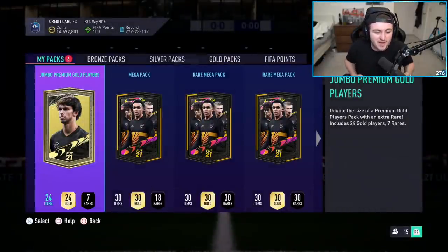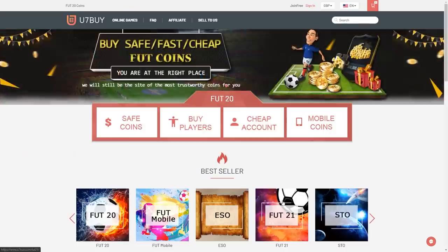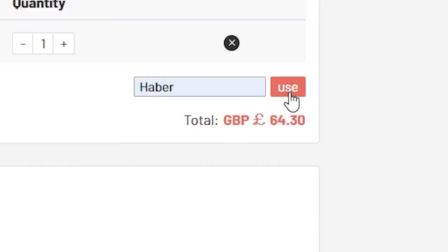How's it going lads? Welcome back to a brand new video. Today what I've got for you is some more 2583 plus packs. For cheap, fast and reliable foot coins, check out u7buy.com. There is a link in the description, and use the code HABER to get yourself a discount on all of your orders.